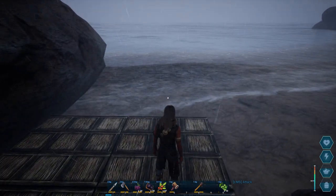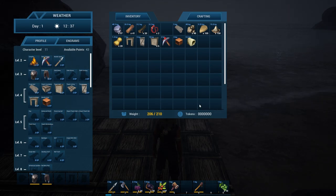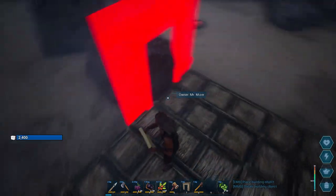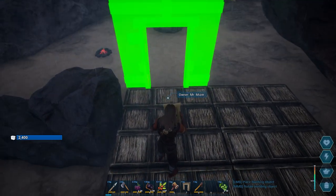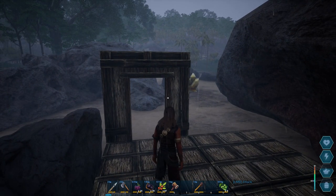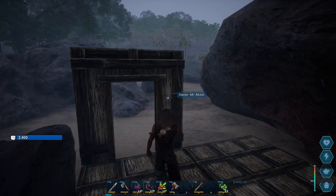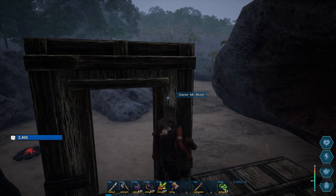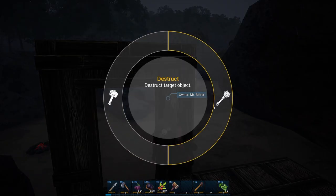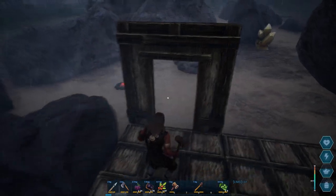I wonder how far into the water I can build. We'll put this here. Six to fix — do the little plus sign when you hit it. Ooh! Destruct target object or repair the door frame. That's cool.